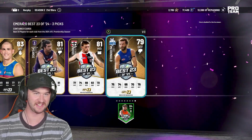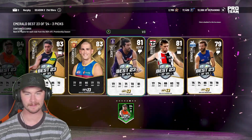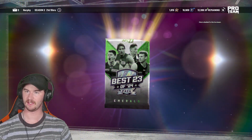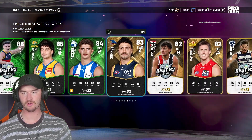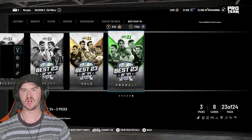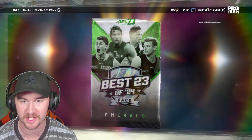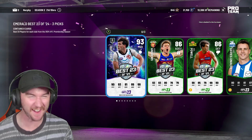Look at Luke McDonald — disrespecting North once again, although it is absolutely warranted. Not many to go. I don't even know if we've got three packs worth of footy points left. Let's see. Neil Bullen. Ben Keyes. Two new ones at least, but again just emeralds. I think we're going to be just short. Yeah, 8.45 is not enough for another emerald one. So this is our last one with pro team coins. Zach Butters — what a way to clutch it up. Let's go. 93 overall.